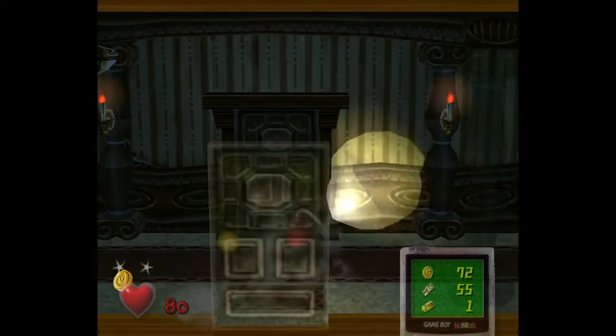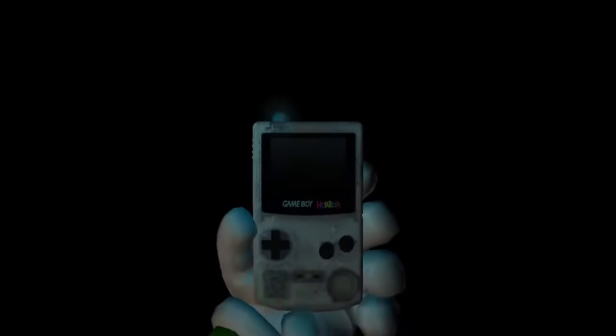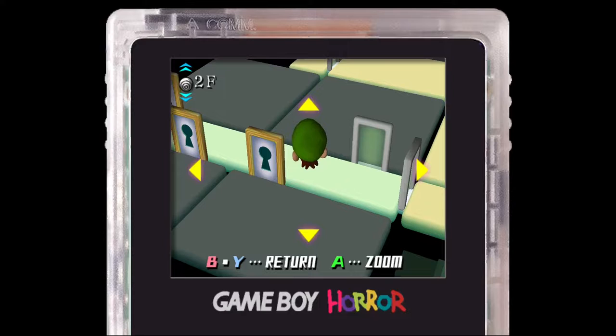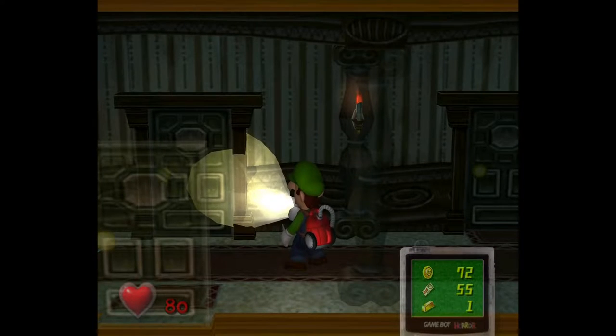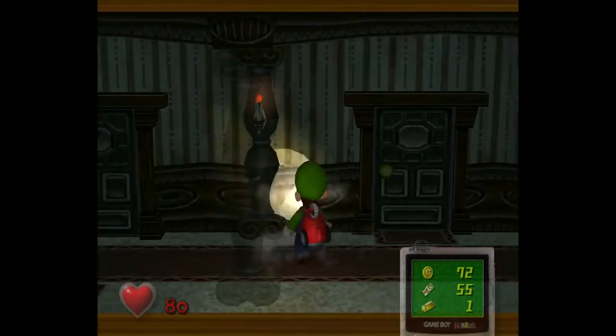This door right here, when we suck it up, it doesn't shake. Also, when we go to our map, we can't see it. It doesn't lead anywhere. Well, it would lead to that room, but there's no door to be seen over there. That's because that's a fake door, and if you try to open it, you'll get hit and you'll lose a bit of money.